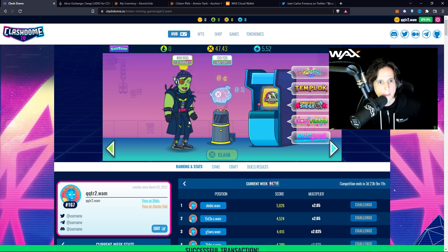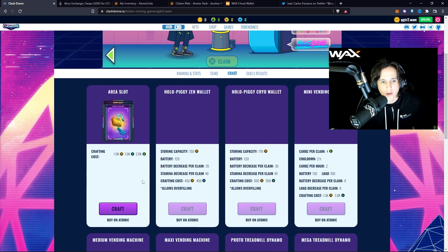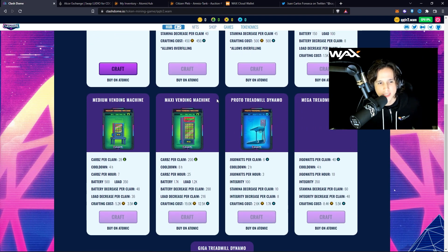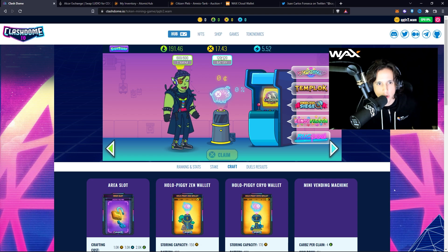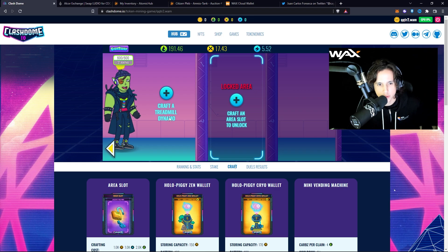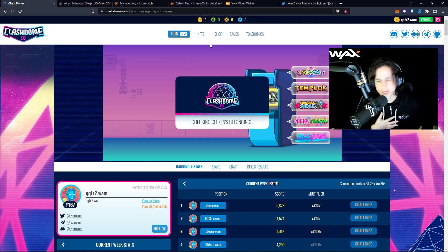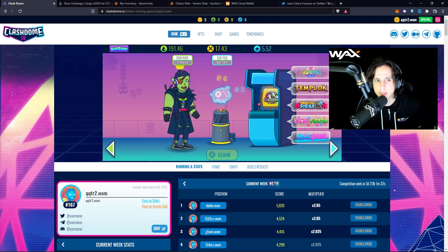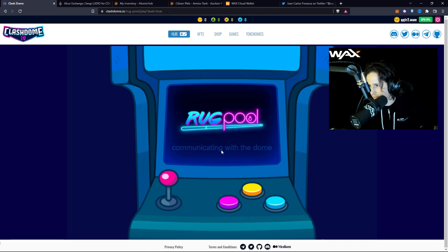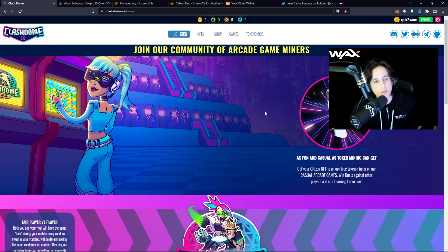Something else you can do is craft parts. These parts let you earn passive Carbs and passive battery. You craft a treadmill and put different items in your locker — a pretty cool concept. The main takeaway is that by staking your character NFT, you can play all these games for free and earn tokens without ever having to put down WAX to duel somebody.